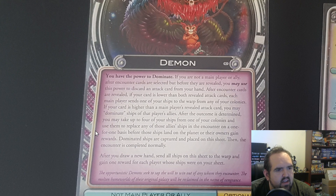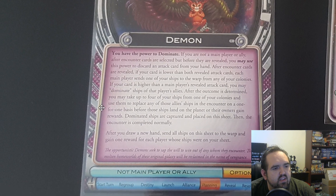Otherwise, after the encounter is determined, you may take up to four of your ships from one of your colonies and use them to replace any of those ally ships in the encounter on a one-for-one basis before those ships land on the planet. It's a chance to get involved when you weren't. You're risking some things. It's optional, and I like that it's optional.